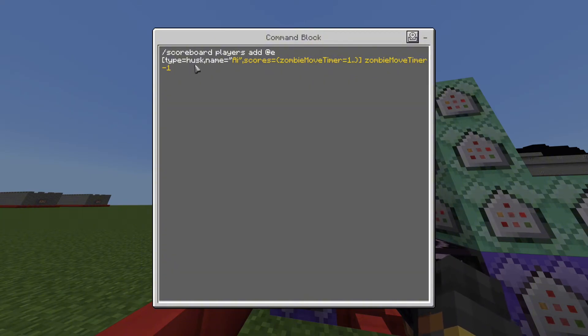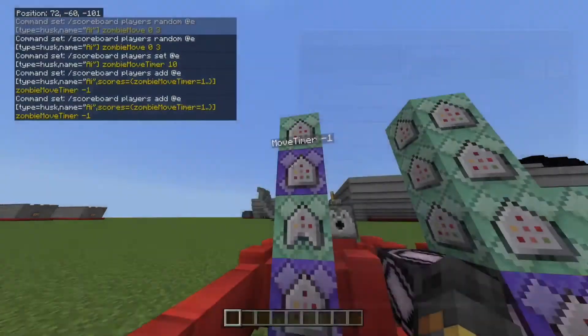For the husk, you want type equals husk — that's just the mob I use. For the name, just call it 'ai', keep it simple. You can add the color formatting if you want. Then add the scores here, and for anything after one it removes the score. If it's on zero it won't remove the score.